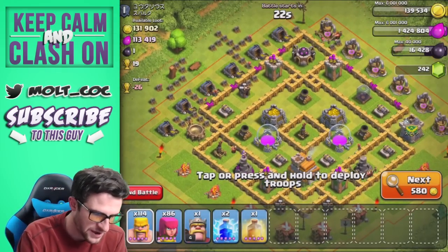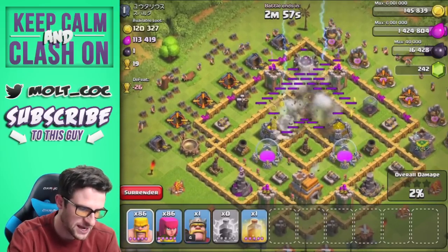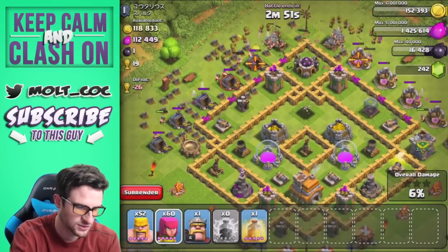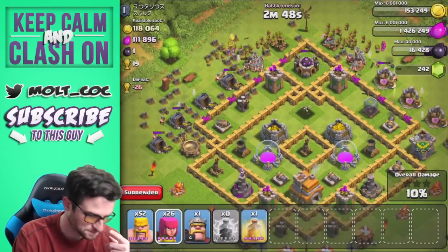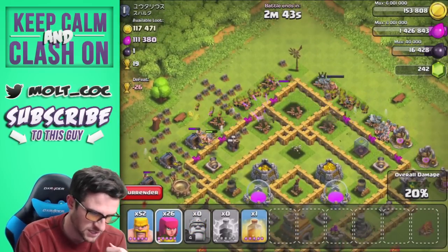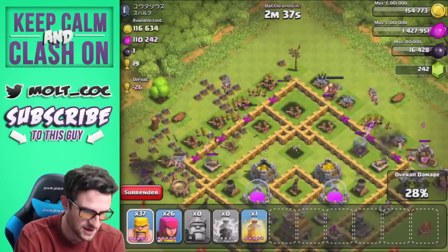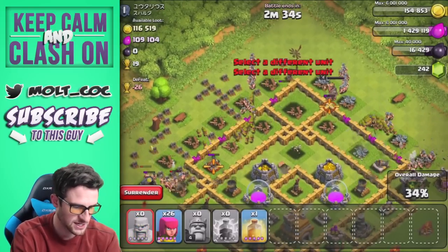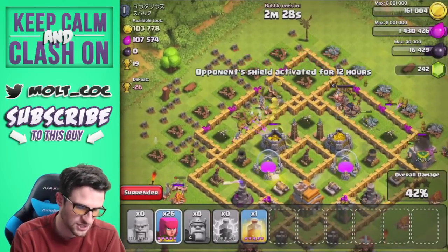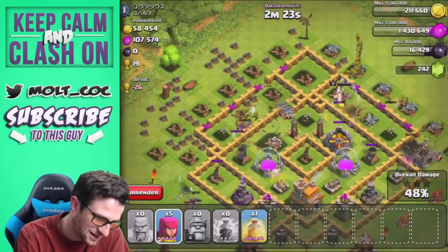Alright guys, we're going to try and attack this one. I'm going to take out this mortar up here at the top, and we're going to spread out as a distraction for the mortars down at the bottom. Then we'll drop off pretty heavily up here towards the top with our barbarians and archers and hopefully get in to all of this gold. Come on, King — there we go. The king and the archers are working their way into the base. We'll drop off more barbarians and get everybody up in there.